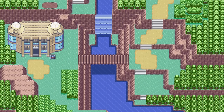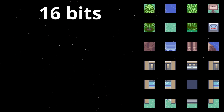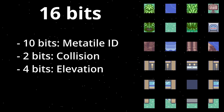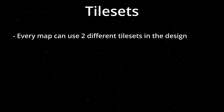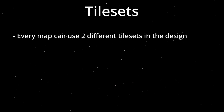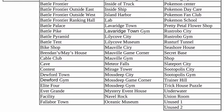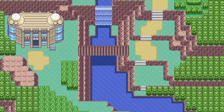Each spot in the map grid consists of 16 bits: 10 bits to choose which tile is placed here, 2 bits for the collision value, and 4 bits for the elevation value. The tile ID is important to us. Each map in the game has the ability to use two tilesets in the design, and each tileset consists of 512 different tiles. There are many different tilesets available, but we will only take a look at the general tileset and the tileset for Fortree City, because these are used to create Route 119.